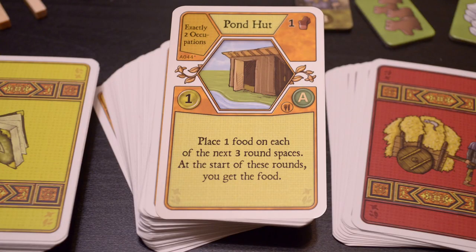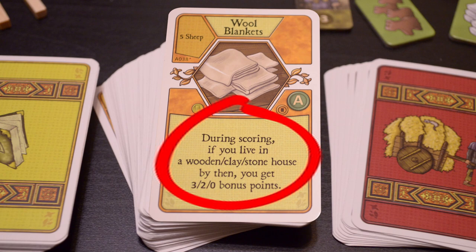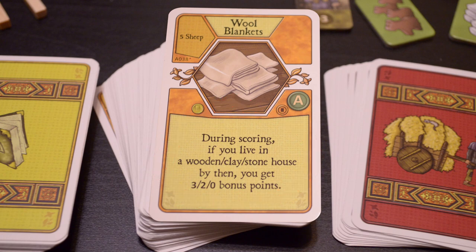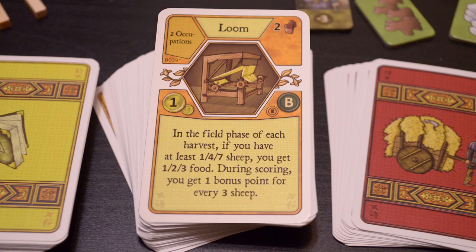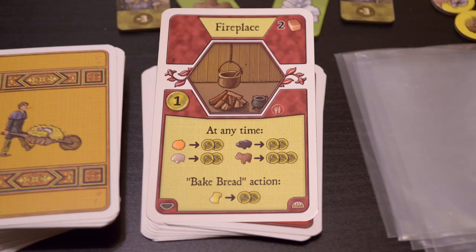Also look out for the victory point symbol — at the end of the game this card will be worth one victory point. The coin symbol means the card has a variable score determined by what it says. For example, the wool blankets card gives three, two, or zero bonus points depending on whether you live in a wooden, clay, or stone house. Some cards like the loom have both a fixed and a variable victory point symbol — it's always worth at least one point plus one bonus point for every three sheep you have at the end of the game.